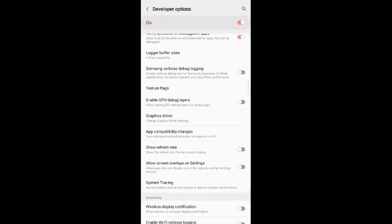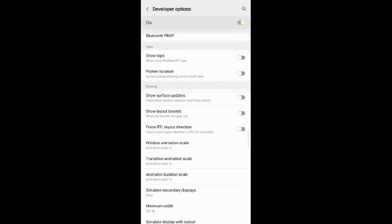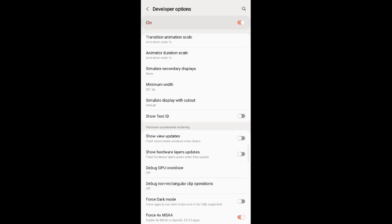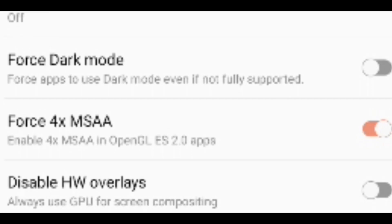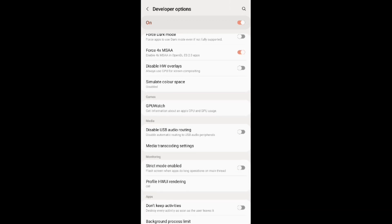Scroll down and find Force 4x MSAA and enable it. Then scroll down and find Background Process Limit.